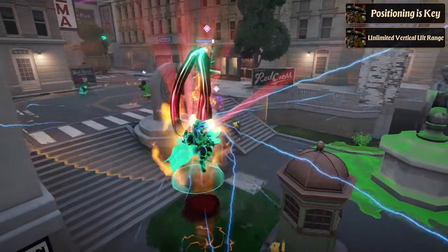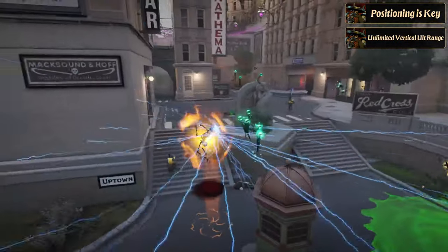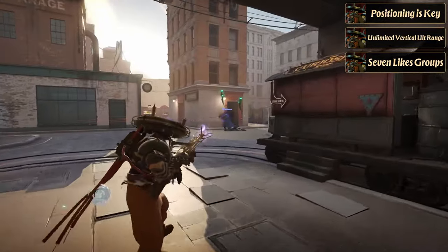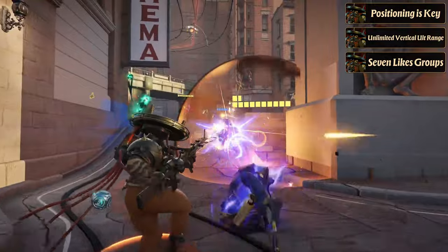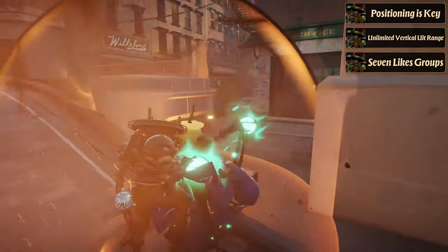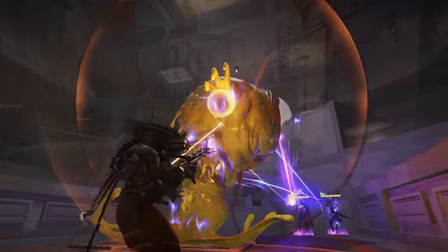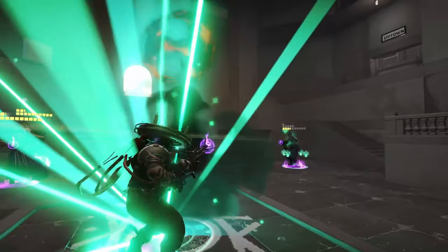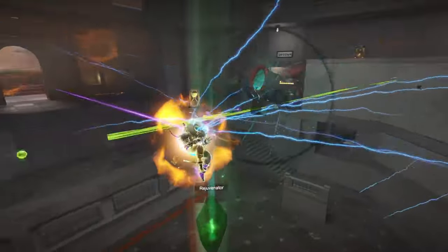Leverage your lifesteal in teamfights as well. Your ultimate's massive AoE damage makes lifesteal incredibly powerful. Engage in fights where you can hit multiple targets, especially in the enemy's base, to sustain your health even under heavy focus. Be prepared for counters, especially from skilled players — track enemy mobility and crowd control cooldowns before using your ultimate. Knockdown effects are a hard counter to Seven, so consider rushing an item like Unstoppable if enemies are investing in items that can stop your ultimate.